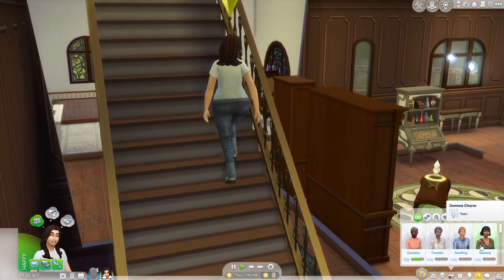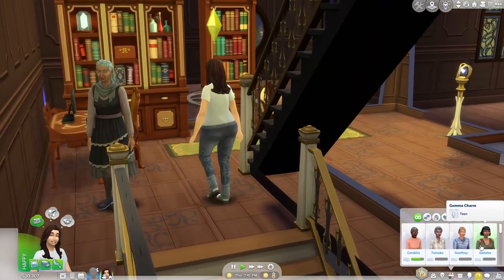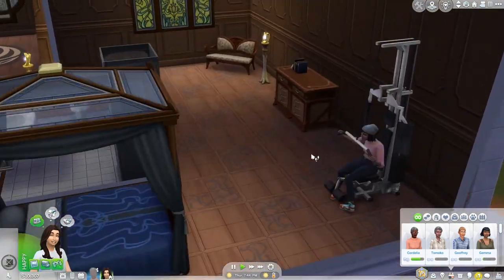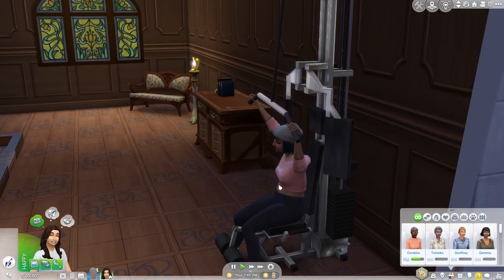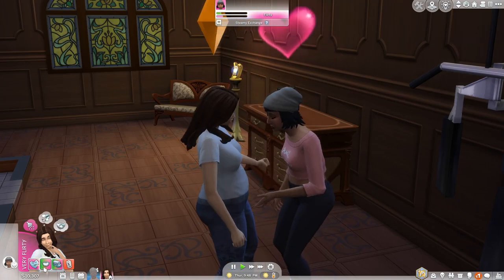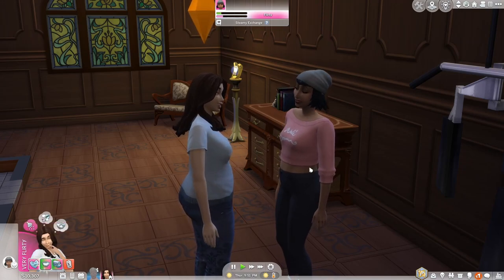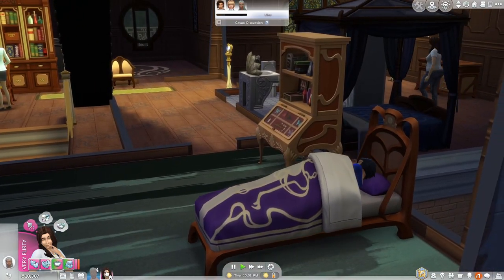Now we're in the Charm family household so Hank can try out some romantic interactions and see if there's any effect from the gender dysphoria. He got to know Gemma Charm a little better last night — she's pumping iron in her bedroom so we'll go hang out with her. Right off the bat we got the correct pronouns moodlet. We've gotten to a first kiss without any negative moodlets, only the positive correct pronouns moodlet — this seems to be going well.